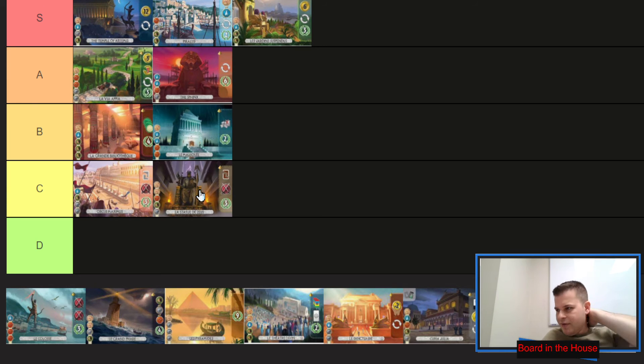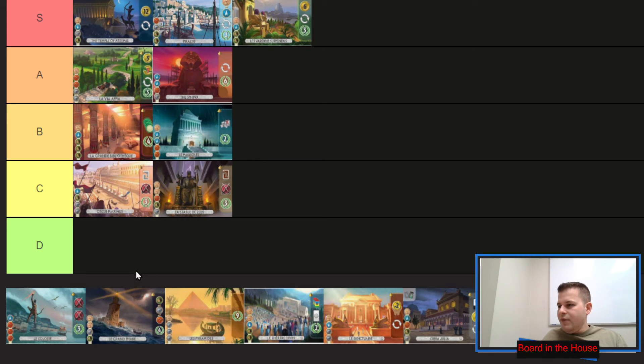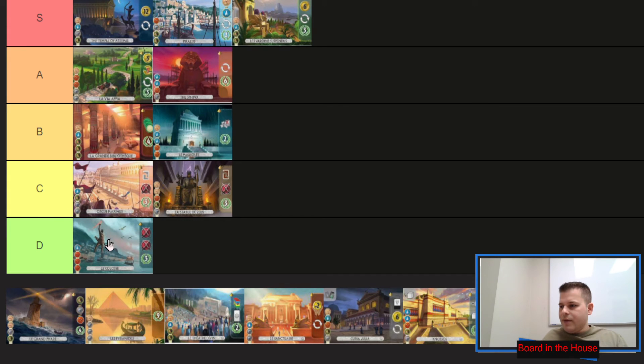There have been plenty of games where points were really close and I constructed one of these wonders and destroyed the stone my opponent needed — they had double stone and I had a single stone — and then every time they needed to spend stone the rest of the game it cost three coins per stone. It's beautiful. Circus Maximus makes your opponent dance and it's cheaper; the other one makes your opponent truly suffer, and some people say it's even B-tier.